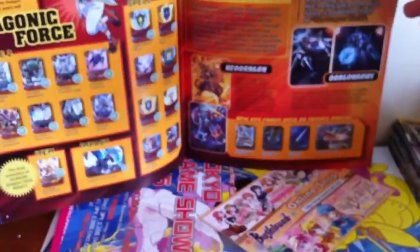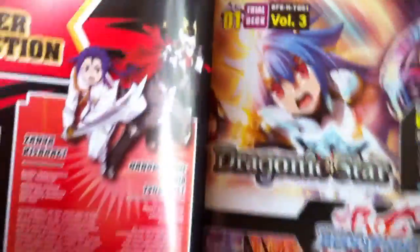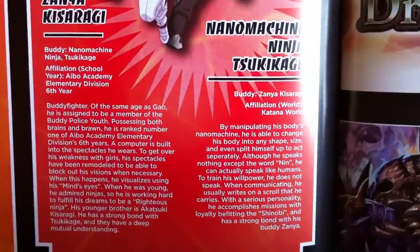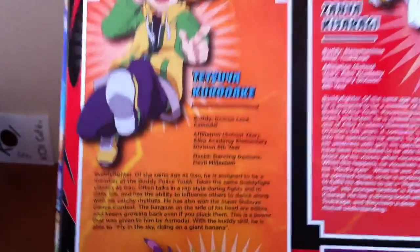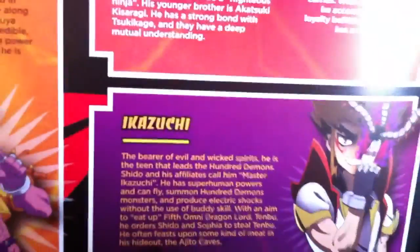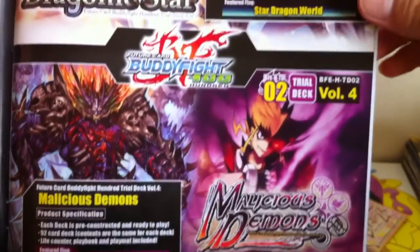And then we have Buddyfight Character Introduction. This is Sanyaki Saragi and his buddy. We have Tetsuya Kurodake and Demon Lord Asmodei. Ikazuchi — the bad guy — and Yamigeru, which looks very nice. So these are some advertisements for the new set Trodak, Dragonic Star for Star Dragon World, and Malicious Demons with the new flag Parade of 100 Demons.